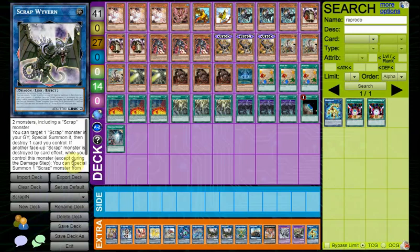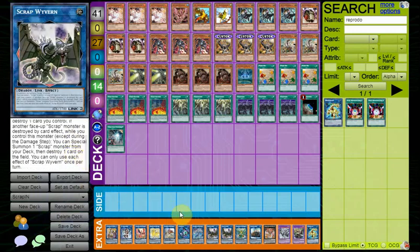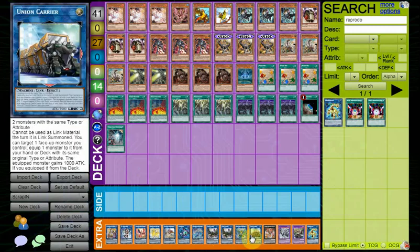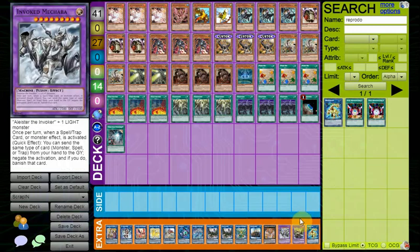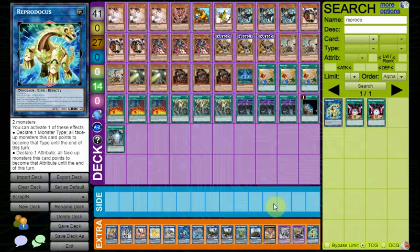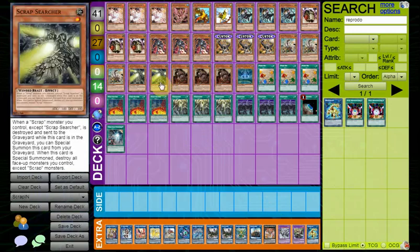Scrap Wyvern is a really broken one. He's able to reborn a Scrap, then pop a card you control, then if a Scrap Monster is destroyed, you can summon one from your deck, then pop a card on the field including your opponent's card. So it can not only be a form of board breaking but also summons cards from deck. Some Bit of Sovereignty of course, and Union Carrier as mandatory. Nova Mechaboneitis is for the Dogmatica matchup, and Reaper Dokus is in case you're not able to get Scrap Searcher extension — he's very important for that.